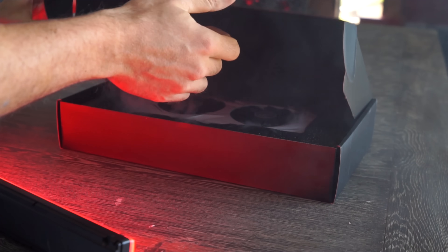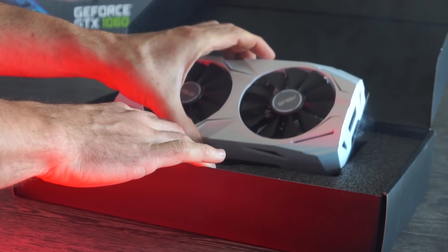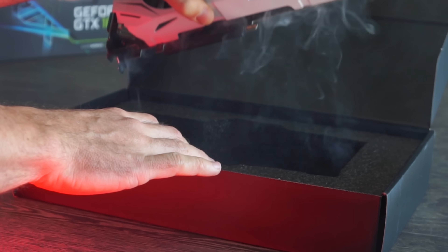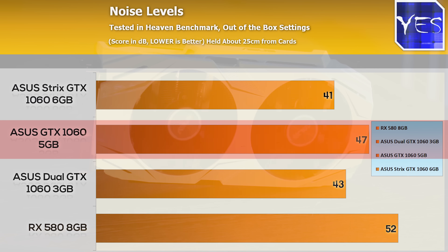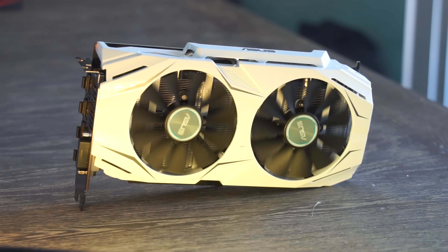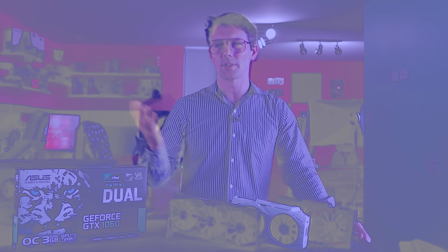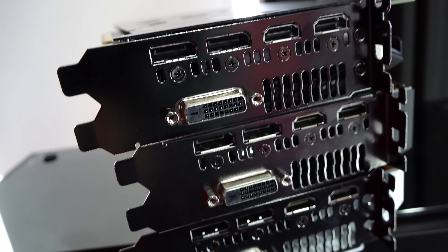Back to the Dual OC model — it comes in a white variant, and ASUS implement what they call their wing blade fan designs, which offer up to three times quieter noise. Compared to the standard five gigabyte variant, which just uses a generic cooler from ASUS, it was indeed quieter and pushing out better overclocks. On the back, you get two HDMI ports with all three of these models, which if you're into VR gives you the option of using an extra HDMI port.